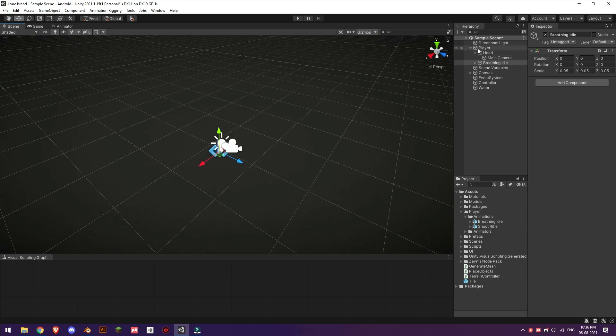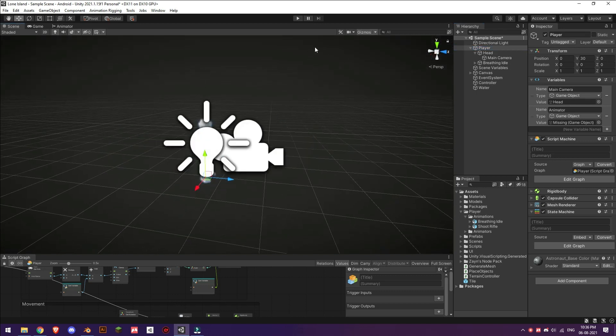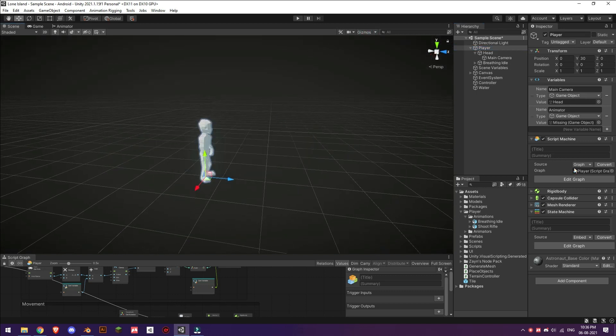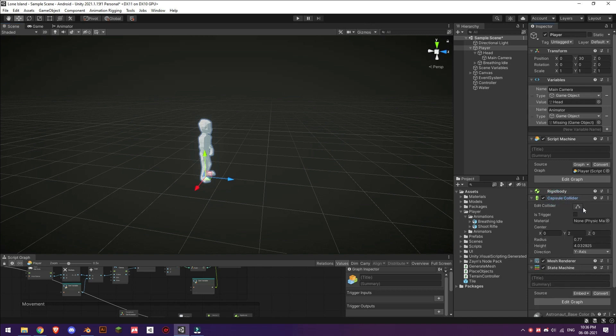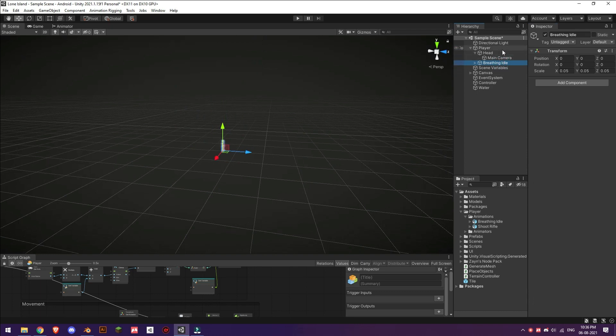The character brought in another camera and light as well, so let's delete those. The character got a bit too small, so let's increase the size again.